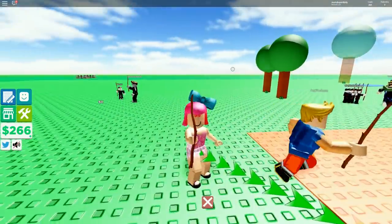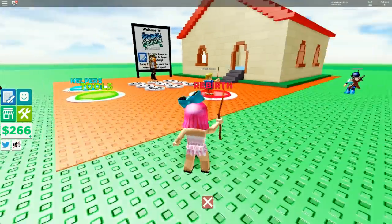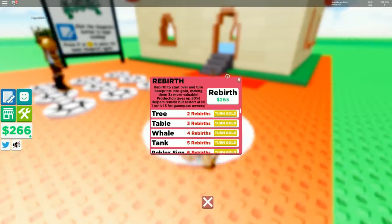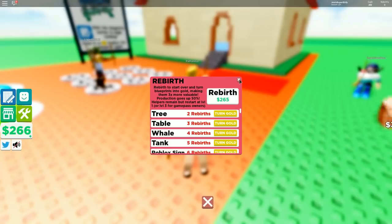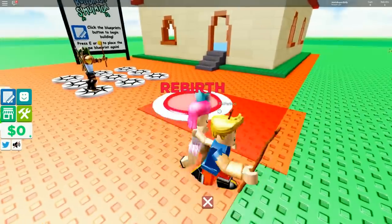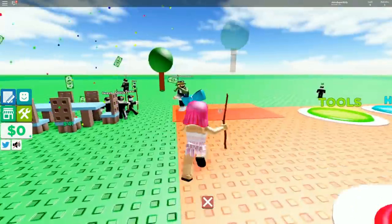It's like being reborn as a god! Wait - rebirth! We can rebirth for 265 dollars. It says rebirth to start over and turn blueprints into gold, making them three times more valuable. Let's rebirth right now! Okay, I just did it.